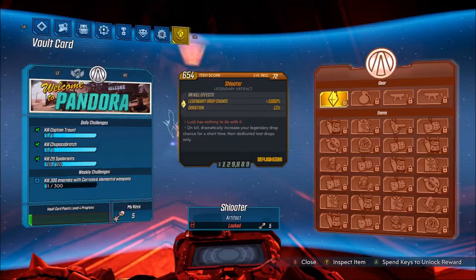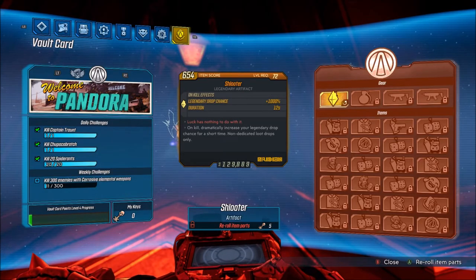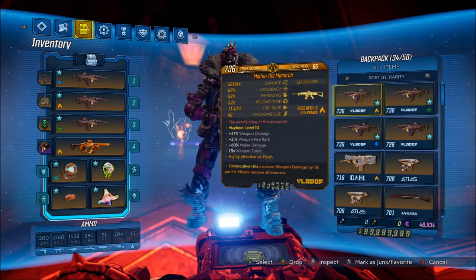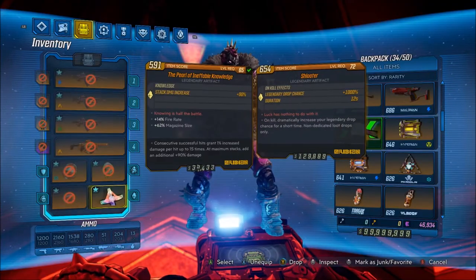Now let's talk about how to get this artifact — it's actually very simple. All you have to do is come over to your menu screen, go to the Welcome to Pandora Vault Card, and make sure you activate it. Once activated, you'll start earning XP towards chests to open, and whenever you open those chests, you have a chance of getting Vault Card keys. Basically, keep leveling up your Vault Card, opening chests, and once you get 5 keys, you can buy this artifact from the menu. And as you can see, it appeared in my inventory right there.